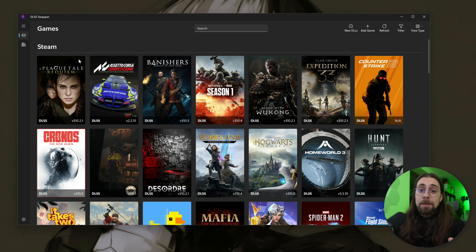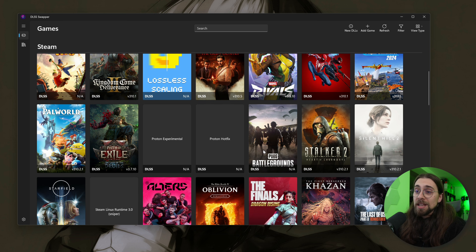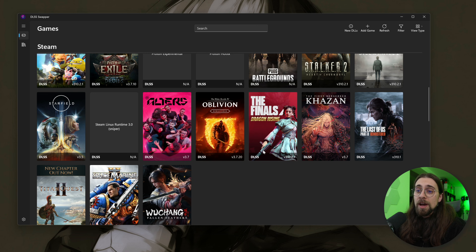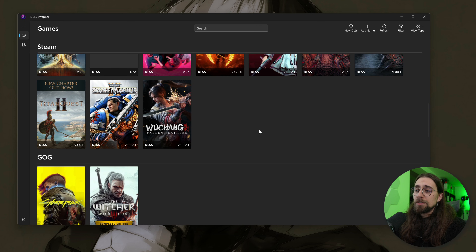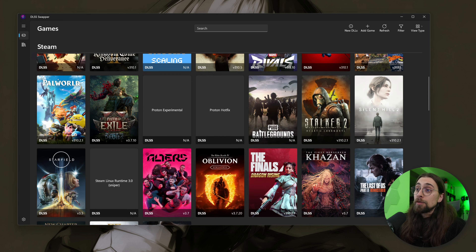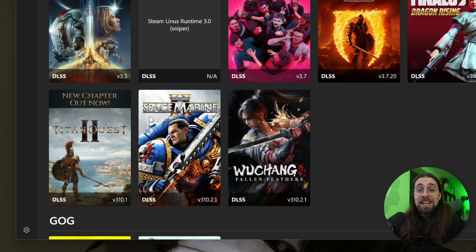For online games, the NVIDIA app is the way to go since there are no anti-cheat issues. If you don't want to install the app, use DLSS Swapper unless you're playing online games with picky anti-cheat systems. Some games like Marvel Rivals are fine with DLL swapping, but others like Space Marine 2 — as soon as you swap the DLL it won't even give you the option to use DLSS anymore.